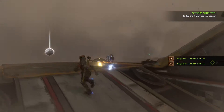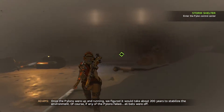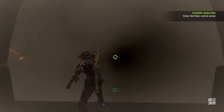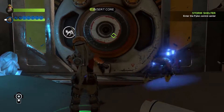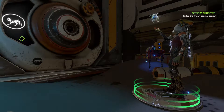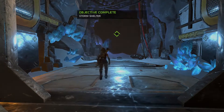I just wonder what kind of upgrades and stuff they're going to have. From the trailer — once the pylons were up and running, we figured it would take about 200 years to stabilize the environment. Of course, if any of the pylons failed, all bets were off. Let's get inside. This door is all powered down. I wonder if I can use that core we found to give it some juice. Yes, in we go!